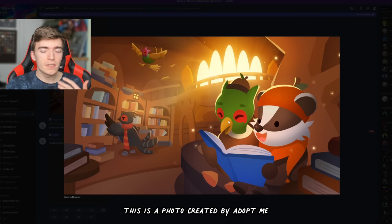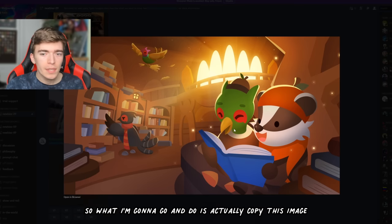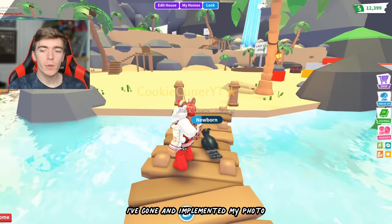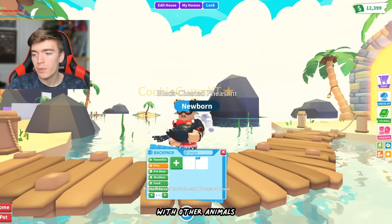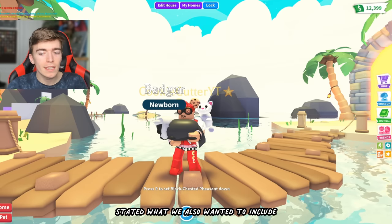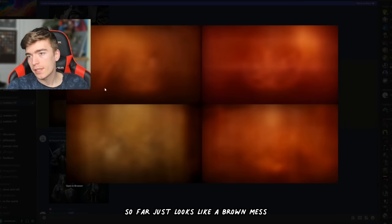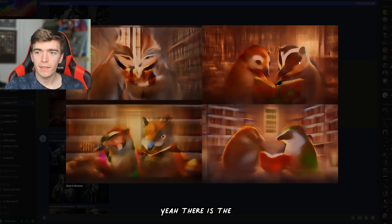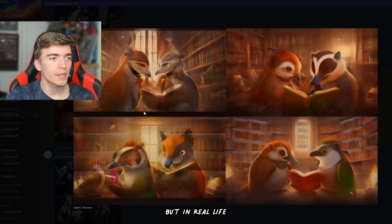This time we're gonna try and experiment. This is a photo created by Adopt Me by an actual artist. What I'm going to do is copy this image and try to make it become realistic. I've implemented the photo and stated that we want a realistic pheasant and a badger reading a book in a brown library with other animals looking at the books. Okay, this is what it's started to create so far — it just looks like a brown mess. This is actually looking interesting — there are the two animals reading a book. Wow, this is actually starting to look like the thing, but in real life.